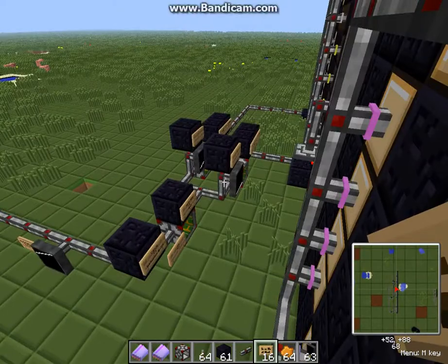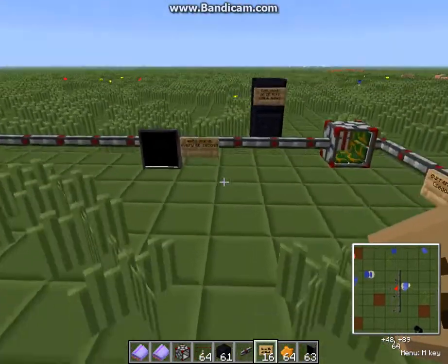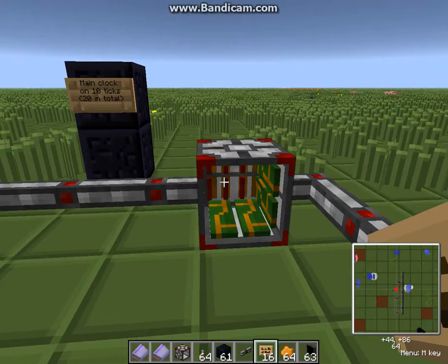Once you understand how to show two numbers on a two-digit display, you have all the tricks. The next thing: when the counter reaches 60 it resets to zero automatically and emits a signal. I added a pulse lengthener — it's not strictly needed but I implemented it. So the pulse that fires every 60 seconds is emitted on the left side on the white channel.